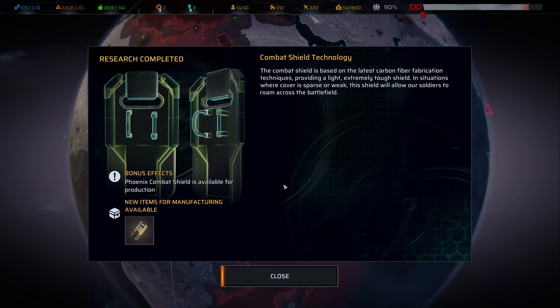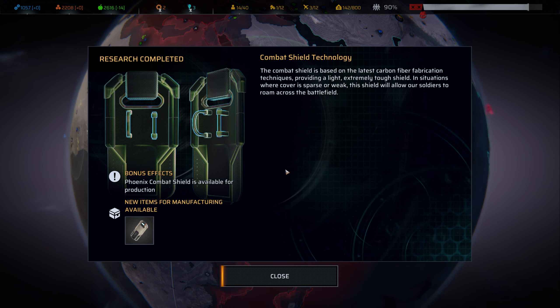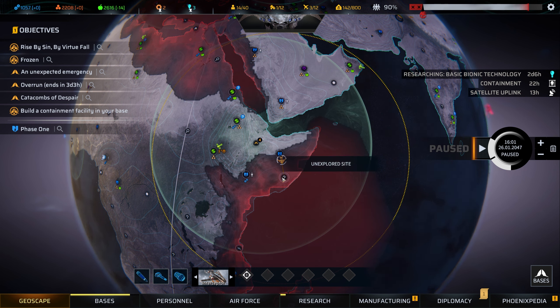Combat shield research is complete. It's one-handed so we could carry a pistol alongside it — shoot, then whack it down as cover, depending on action point costs. The combat shield is based on the latest carbon fiber fabrication techniques, providing a light, extremely tough shield. In situations where cover is sparse or weak, this will allow our soldiers to roam across the battlefield. I really like that.